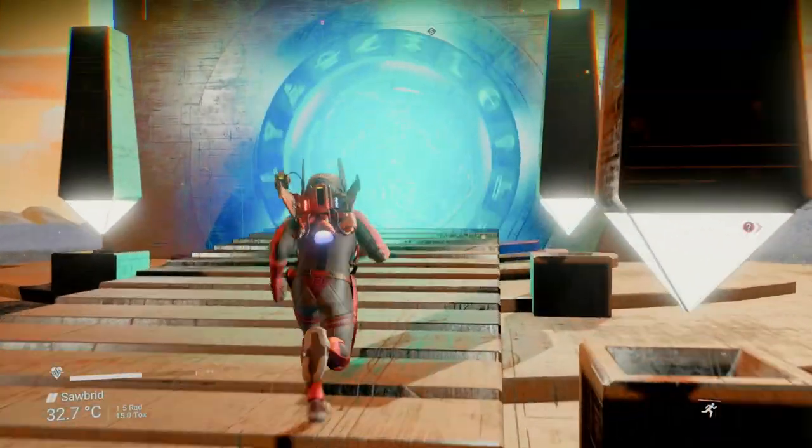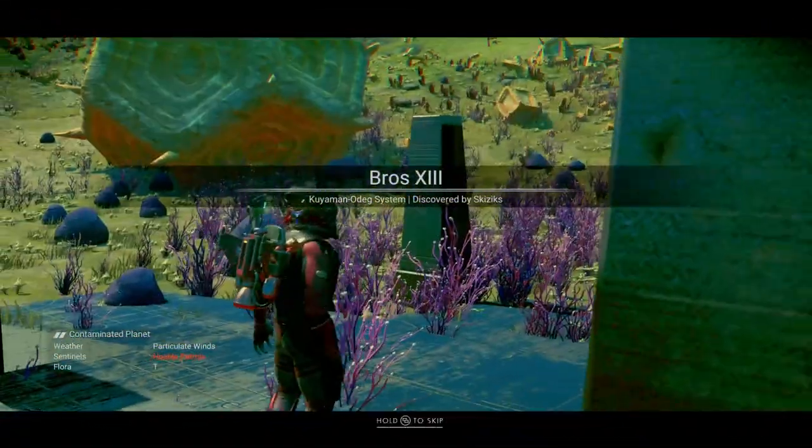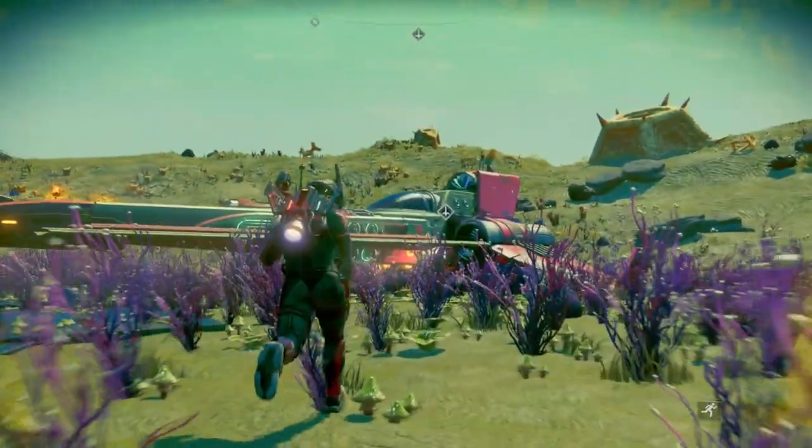Go through the portal and you should arrive on Bros 3 in the Kuyamon Odex system. Get into your ship and fly towards the trade station.